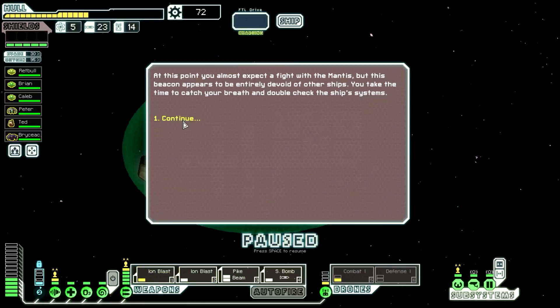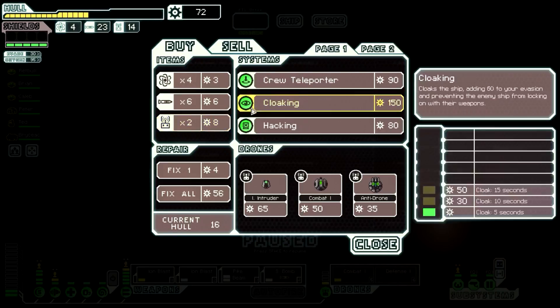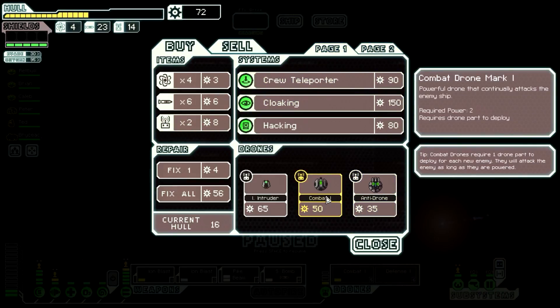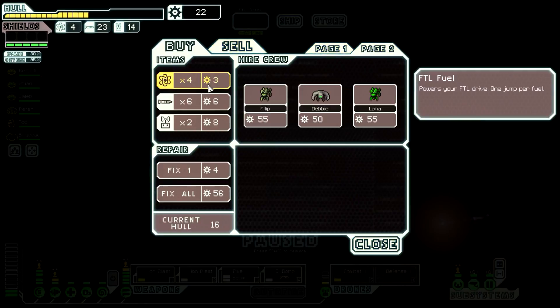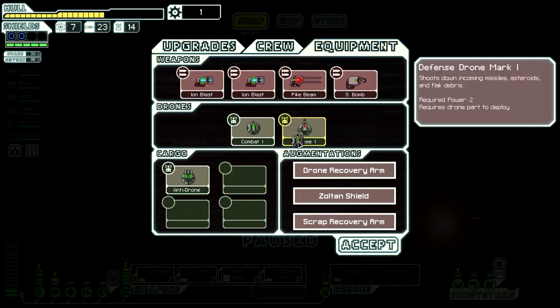We're gonna have our Zoltan shield so if there's a fight we'll be okay. 72 scrap - that's not a lot to be going into a store with. They don't even have weapons, so I could do another combat drone. I really need that defense drone but I guess getting a combat drone is my only option. The intruder might not be a bad idea but I can't control it. If they have an anti-drone we're dead. Let's buy two - I need to repair some but I also need fuel.